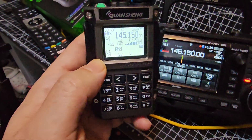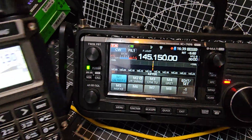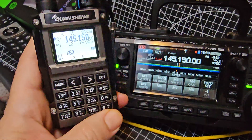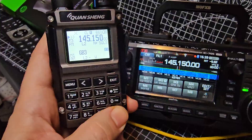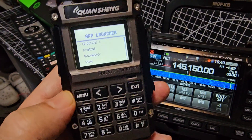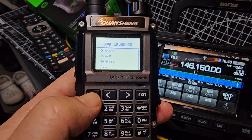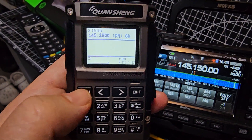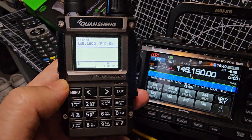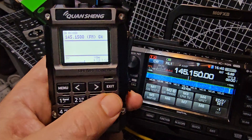Check out my video on the K1 decoding CW — just transmitting some CW here. Once you load the special firmware, just go F and then 7. You get a list of games, and at the top you've got CW decoder. Select it and then we'll start transmitting. You can change band by pressing the star.